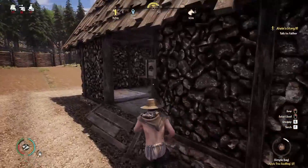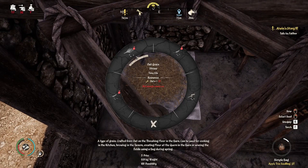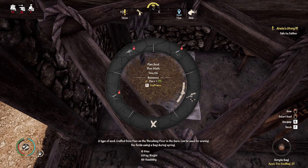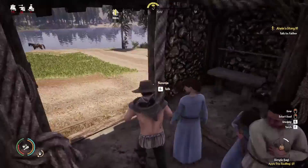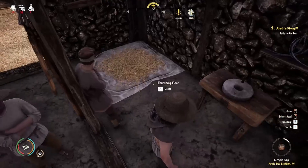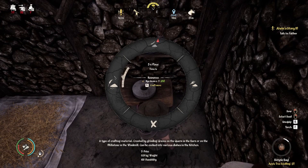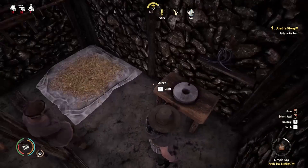Let me give you a quick tour of the barn. There's a threshing floor where you can take harvested items and turn them back into seeds. For example, I have 72 flax — you can thresh that into flax seeds. There's also a station to turn rye grain, wheat grain, and oat grain into flour, which is used for cooking.